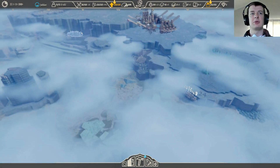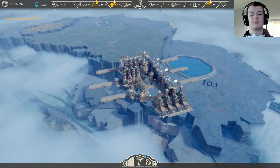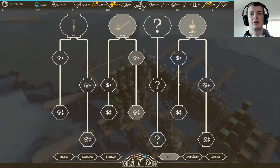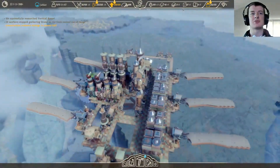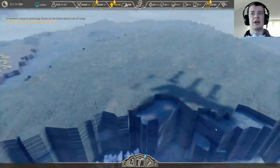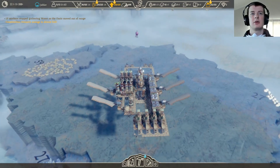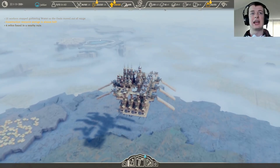We got our worker over there, gotta keep looking. Okay, decreases construction cost - that's what we want. I don't care about construction cost, it's really not that bad. Nice, another fluorescent pond thing. Okay, found four relics. Good lad.